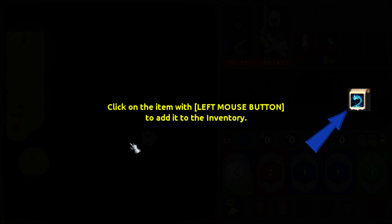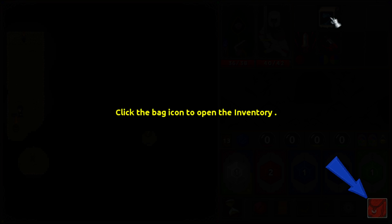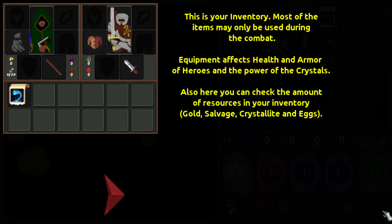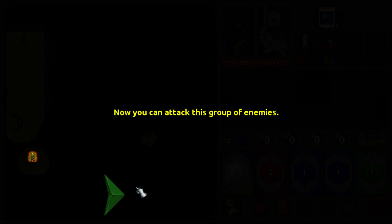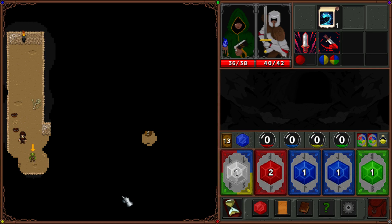Click on the item with the left mouse button to add it to the inventory. Click the bag icon to open the inventory. Most items may only be used during combat. They can affect the armor of heroes and the power of crystals. Here you can also check the amount of resources in your inventory: gold, crystallites, eggs, and so on. Very straightforward. You can now attack this group of enemies. I'm getting into a sort of desktop dungeon feel — enemies don't move around at all.